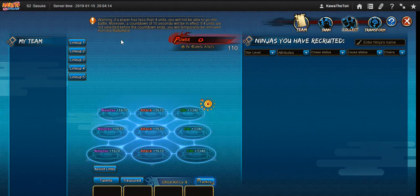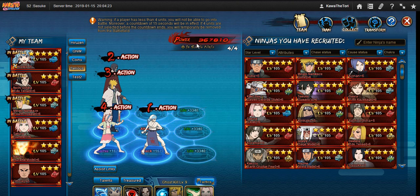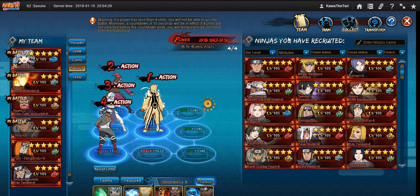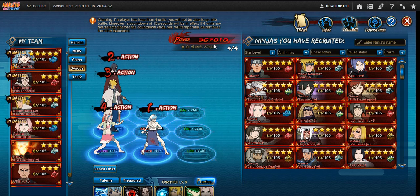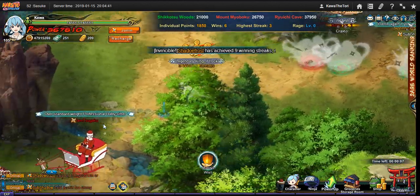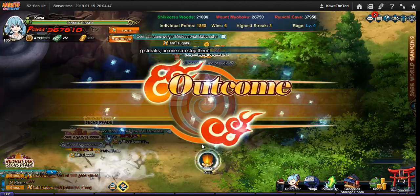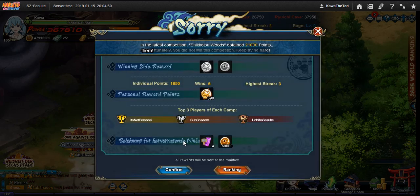So right here you can see this opponent is 359k, while my budget team is 267k. There's a big gap in power there. The team kills — not super fast — but it sends the message I was originally talking about: it's about being sturdy.